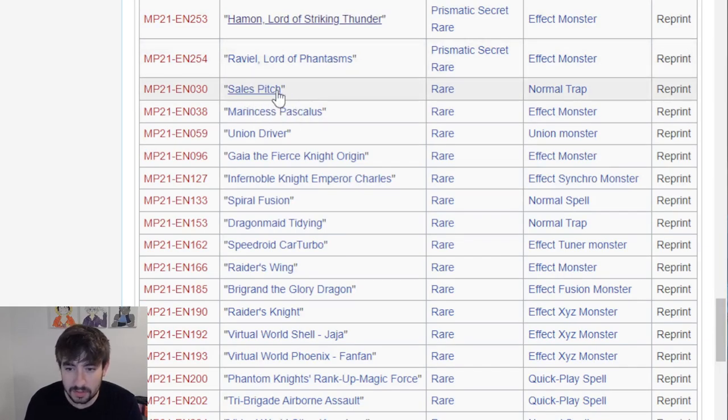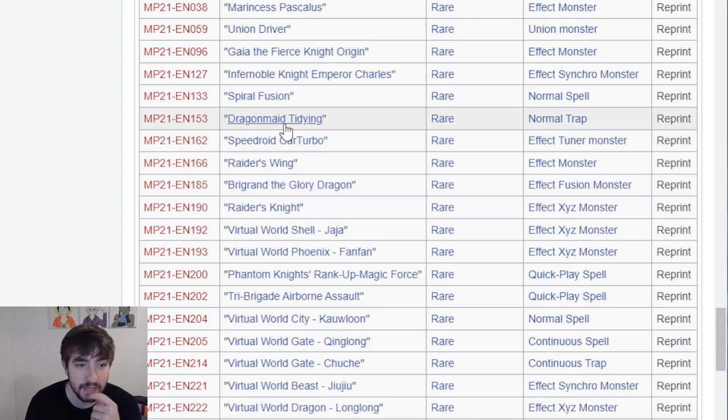Moving on to Rares now. Sales Pitch, Pascalis, Union Driver might actually be one because I think he was an Ultra - he might be a couple of bucks. Gaia the Fierce Knight Origin, Infernoble Knight Emperor Charles, Spiral Fusion. Tidying - this one is big. This card's been significant amounts of money and I think it's a lot of times either a two or three-of in Dragonmates. That's very, very nice. Speedward Kart Turbo - I know that card was hyped up because of the new Speedward support, so that card is nice to see a reprint.